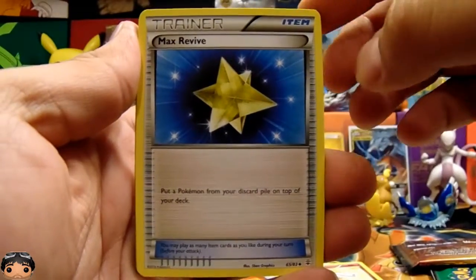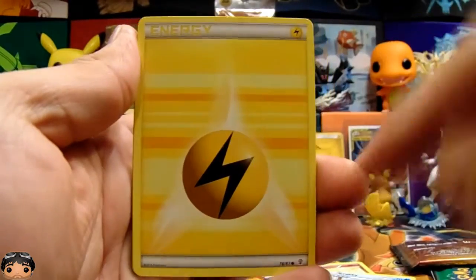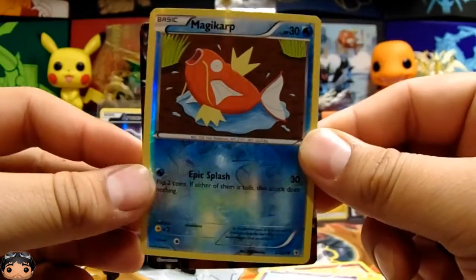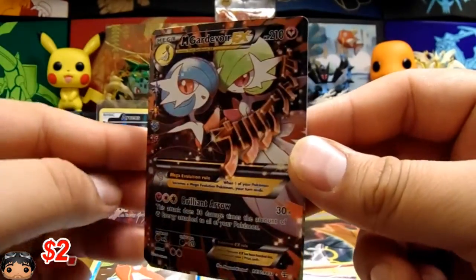So here's the energy switch. Max Revive. Gastly. Oh, look at that Krabby — I like that card. Lightning energy. Slowpoke. Ooh, look at that magic art, that's cool. I like that. And on the end we have — ooh, that looks cool. That is cool.